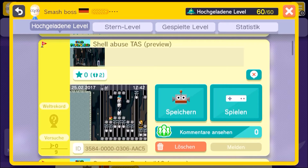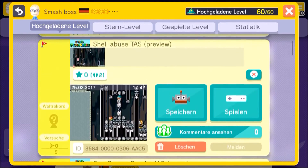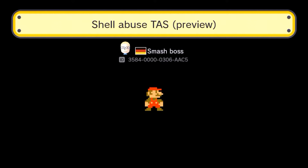Welcome back, it's Smashboss here. Today we are going to take a look at some levels. The first two levels are my latest two levels. This is the first screen or first part of a Kaizo level I want to make. It's called Shell Abuse Tears and obviously it's only a preview because the actual level will be longer.